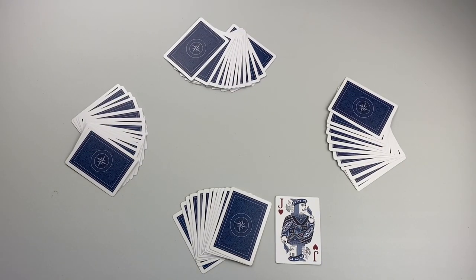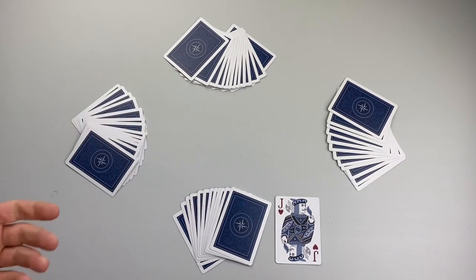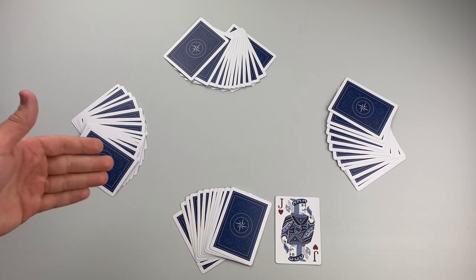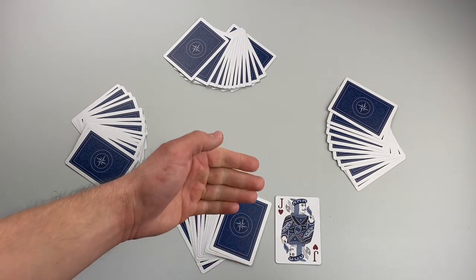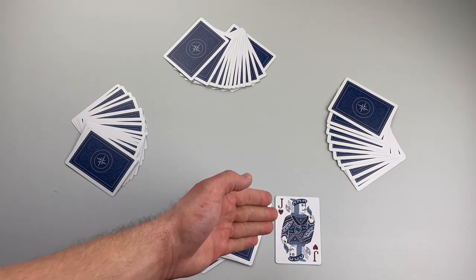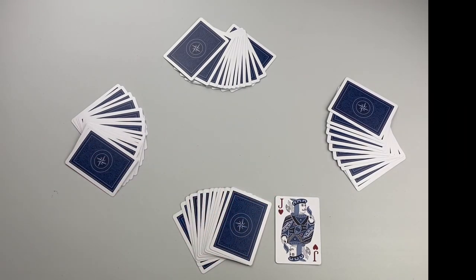Whist is a partnership game. Partners sit across from each other at the table. Determine a dealer — that player shuffles the deck and deals out all of the cards. Each player will get 13 cards. The final card dealt to the dealer is turned face up, and this card determines trump for the round. So for this example, hearts are trump.